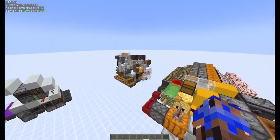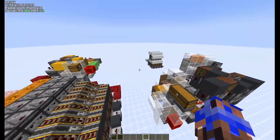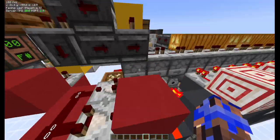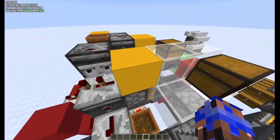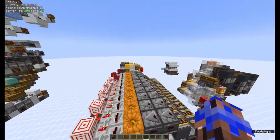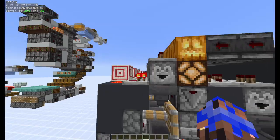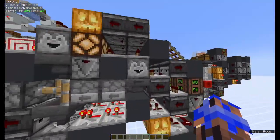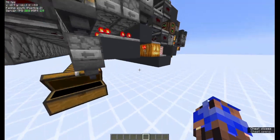Moving on to level five, we have some of the most interesting things the storage tech community has discovered and invented. This is Rapscallion's shulker box sorter. The way it works is it sends shulker boxes here, one item gets taken out of them and then they're broken. That shulker box is sent along this dropper line, the item is sent along this dropper line, and once the item falls into its respective sorter it sets off the system — reuniting that shulker box with its item and moving it down to this chest here.